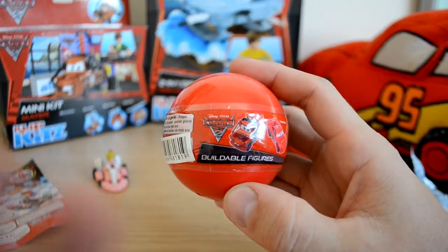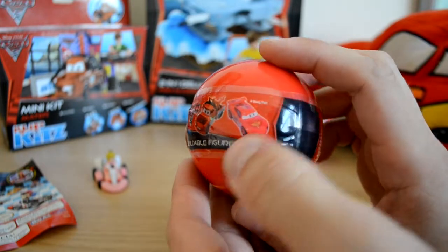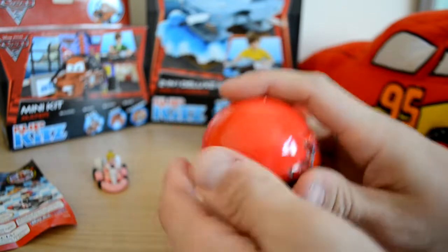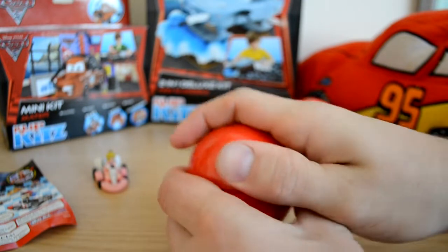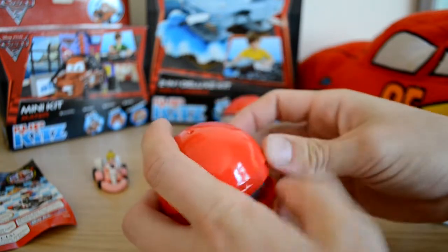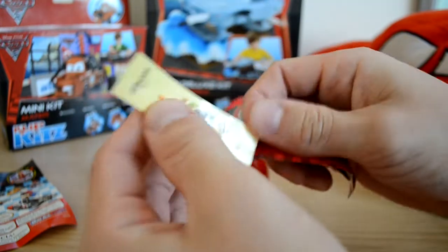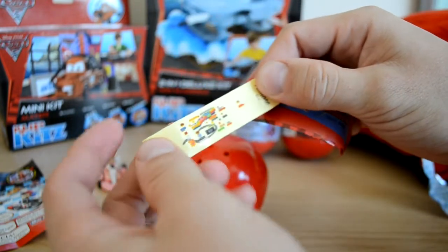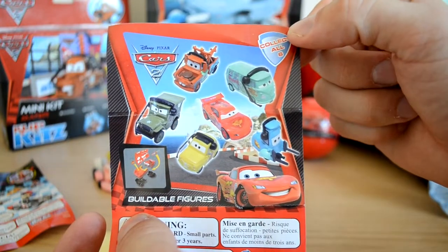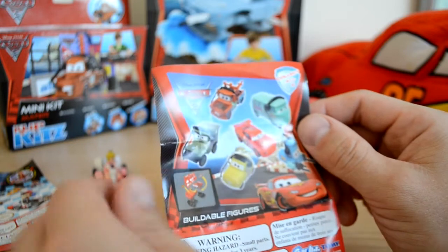Let's go into our first Disney Cars egg. As you can see, it's another gacha by Tommy with the Cars 2 symbol and Lightning McQueen on the front. These eggs can be quite difficult to get into sometimes. Let's look at the leaflet first and see who's to collect. We also get a few stickers, and there are six to collect in total — and they're a buildable figure, so you've got to build these ones yourself.